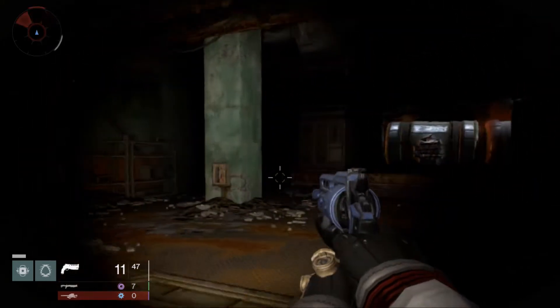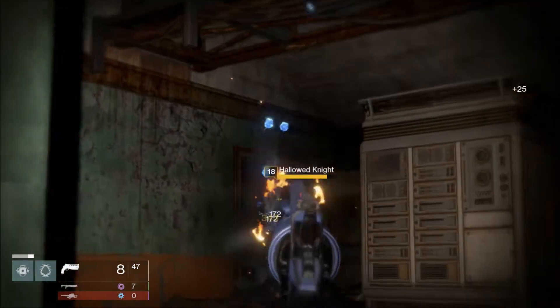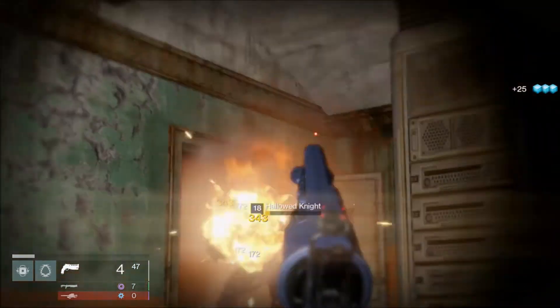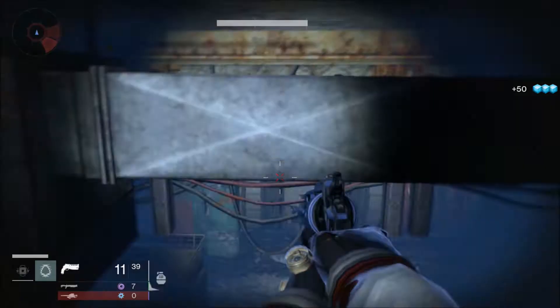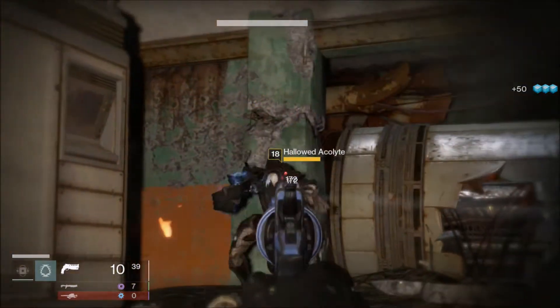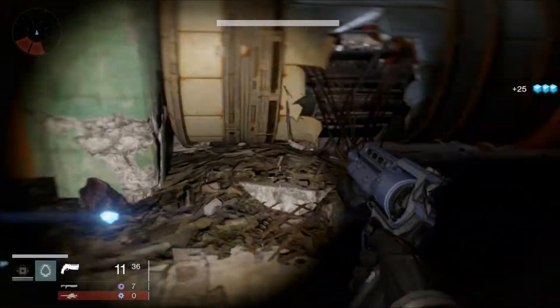When you first come into this room you'll be greeted by three Hive: one Hallowed Knight and two Hollow Acolytes. Any enemy with a yellow health bar will automatically drop 25 glimmer, and since there's three of them you're going to be getting 75 glimmer every time you kill these three enemies.